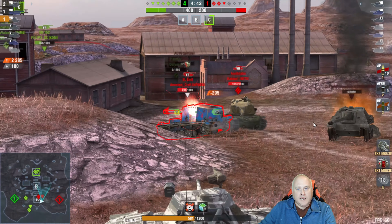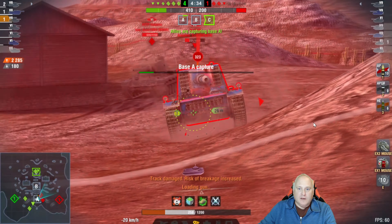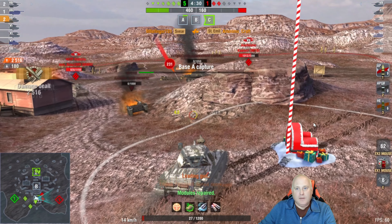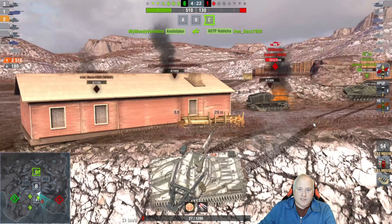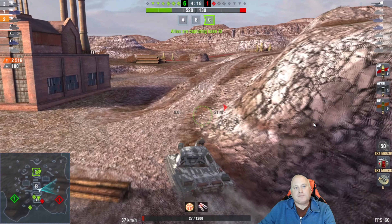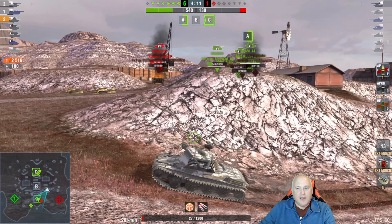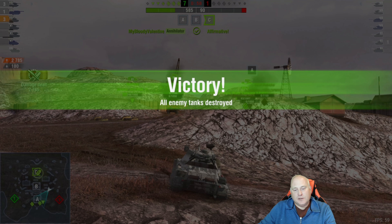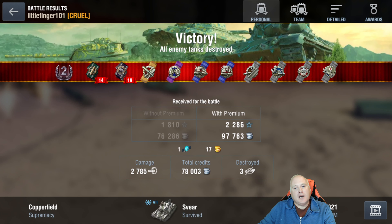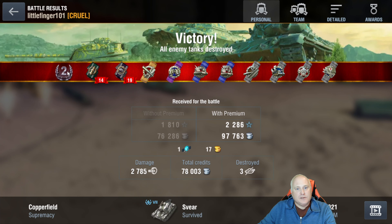We've got the Emil here, but he's got a spawn liner on so HE has no benefit. The 40TP gets taken down. I run off the hill to avoid the Annihilator — and this is where our mobility shines. I'm able to climb back up the hill just in time to steal the kill. Three kills, 2,785 damage, 78,000 credits, 953 XP — still only a Level 2.